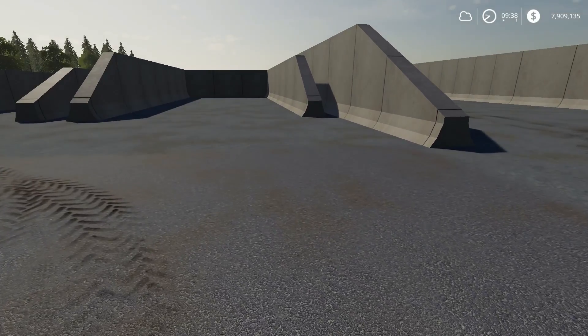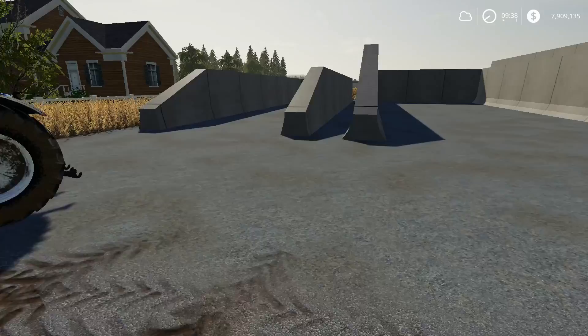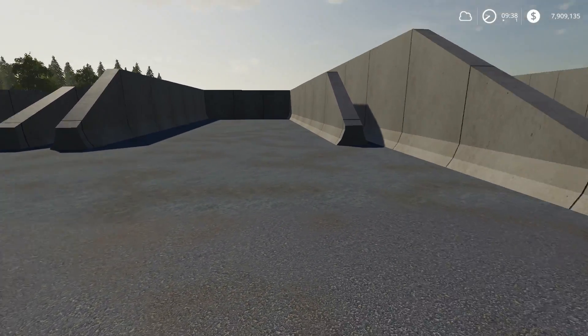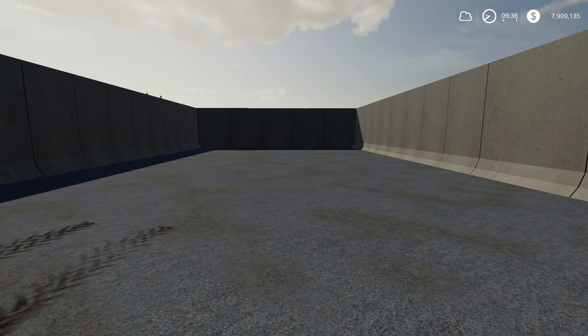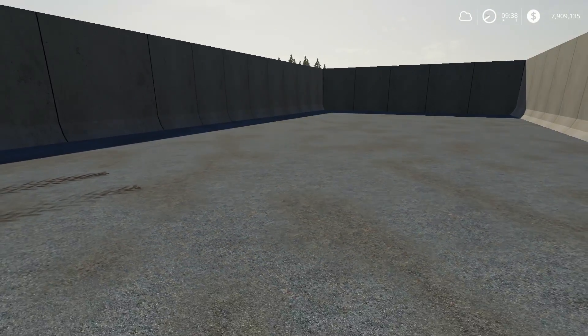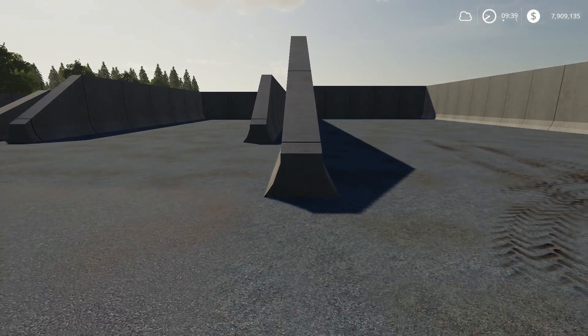Last of the console mods, we received three silo bunkers — a small, medium, and large. Prices are $20,000, $30,000, and $40,000 respectively. Look at the size of this large one — it's very comparable to the BGAs we already have. It's a good size bunker for personal use. I do like it.